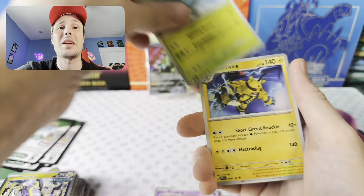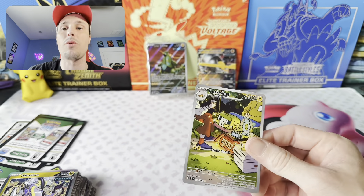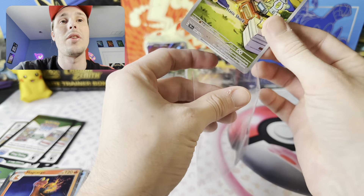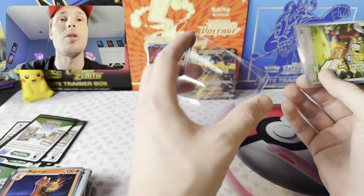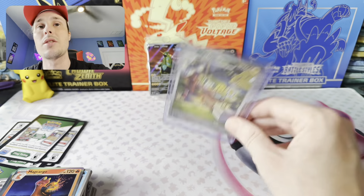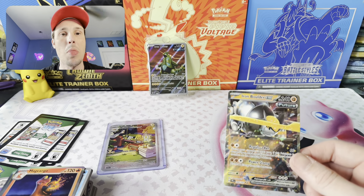Hopefully we can clutch something out. I want an SIR for her so bad... ooh, there we go! The last pack magic finally came through for us. Thank Arceus, the Pokey Gods, for that. I was getting very, very worried there — only one hit to the ETB — but luckily we clutched out the Charjabug illustration rare! That is super, super nice. Really one of my favorite illustration rares. Really love that hit. And we ended with the Iron Boulder as well, and that beautiful promo card right there.